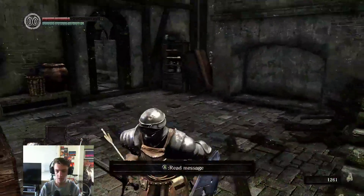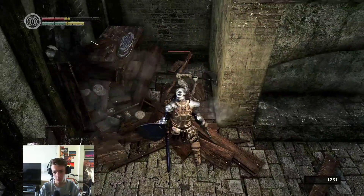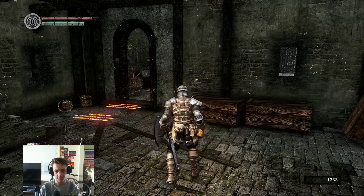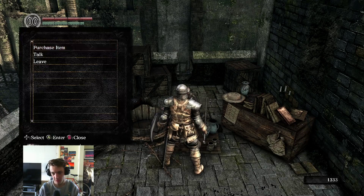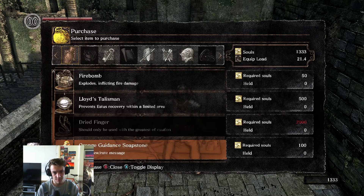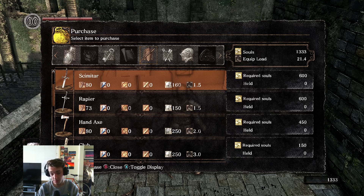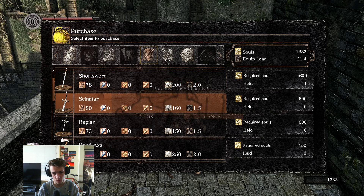Alright, when we go down here there's a guy hiding right here. There we go, there we go. Parrying is great when you can time it. And here is the undead merchant. He's got a lot of stuff — he's got the residence key, not super useful. He's got a scimitar as well. I was thinking of using a certain sword which we need to level up a curved sword to get.